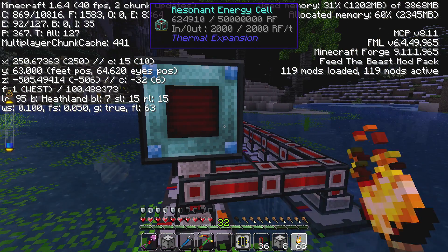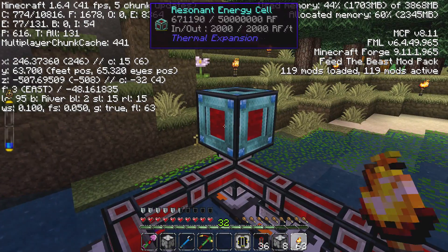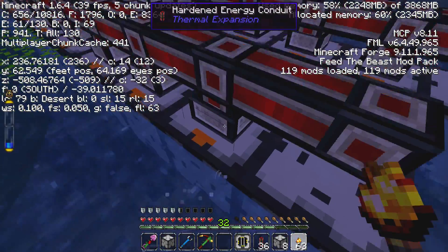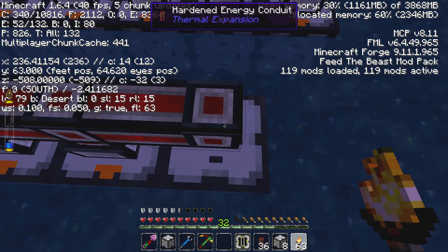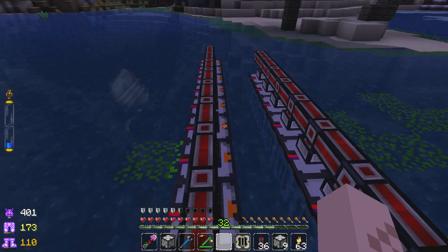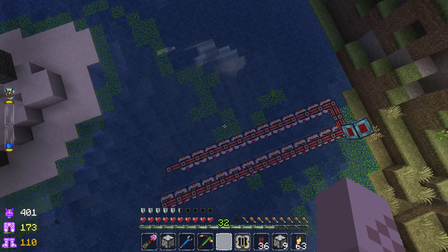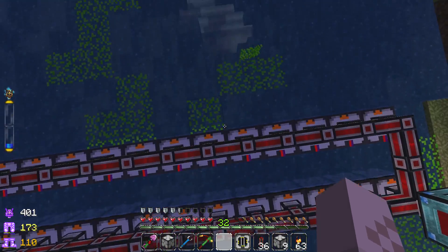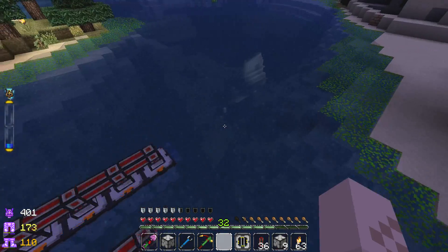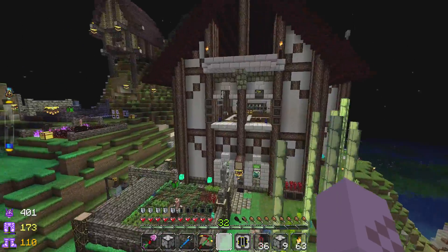Now granted, this is a resonant energy cell and it's going to take quite a lot of these hydroelectric plants to fill it up. But this is the highest tier energy collector and these are the lowest tier energy generators. We've got some good energy collection going on — as we gather more and more resources we can keep this going, one per block. This could go exponentially — we're basically going to create Hoover Dam here and encapsulate this river biome to make us a bunch of energy. So cool, guys.